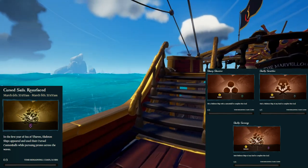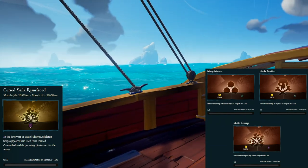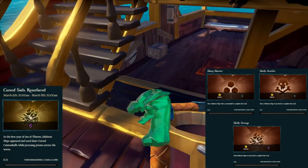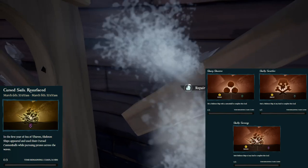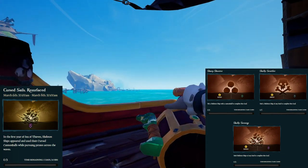These three challenges require you to hit Skeleton Ships with Cannonballs three times (easy), sink a Skeleton Ship (medium), and sink three Skeleton Ships (hard). Remember, you only need to do one of these. The easiest way is to find a server with a Skeleton Ship Cloud, go there, and shoot a Skeleton Ship three times with cannonballs — easy peasy.